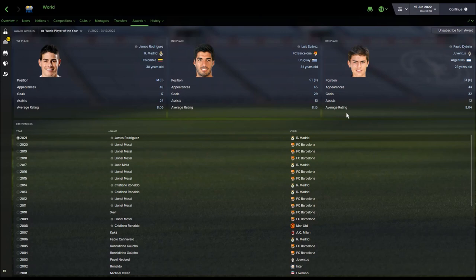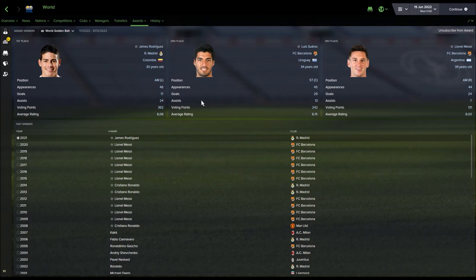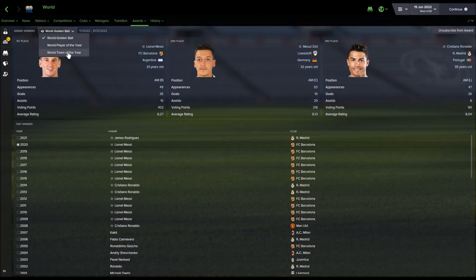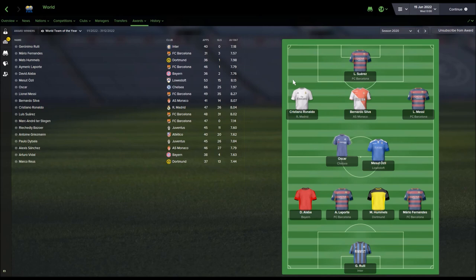James Rodriguez won the World Player of the Year, ahead of Suarez and Paulo Dybala. Last year Messi won it, with Ozil second - Ozil was at Lowestoft and managed to get 2nd place in the World Player of the Year, which is fantastic. Ozil also finished 2nd in the World Golden Ball. Looking back a season, Ozil was in the World Team of the Year while at Lowestoft - that really makes the experiment worthwhile.